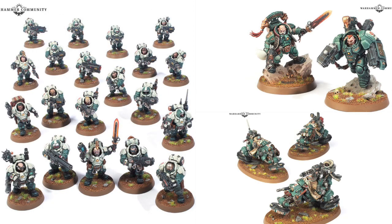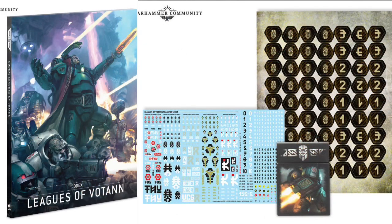For anyone who hasn't picked up one of these box sets before, basically what you get is a small army — a few troops, a few HQs, some fast attack — and you get the rest of the stuff to play them. So you get your codex, your cards, and in this case some tokens as well as a transfer sheet. With the price of everything going up at the moment, this £120 set will give a fairly decent saving on buying it all separately.